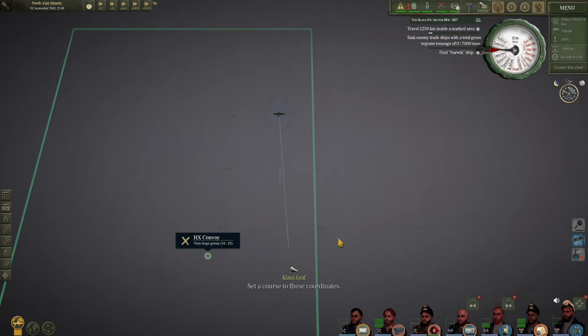We're in our patrol zone, so hopefully we can plot an intercept for the Narvik and there will be other ships around her. Here is that group — HX Convoy, 14 to 32 ships. If we set up an intercept for about there, and race down at ahead standard, maybe head full, and see if we can get a good intercept point.